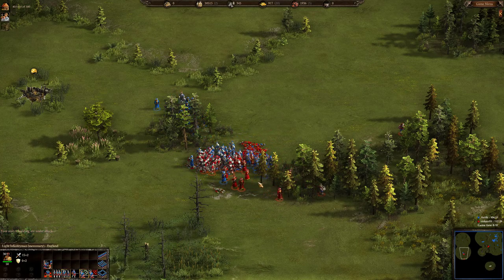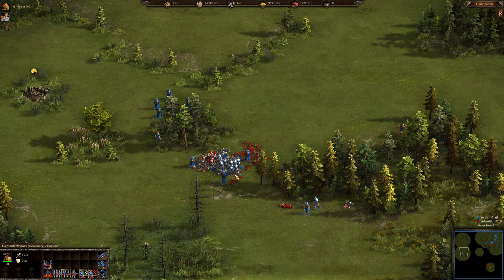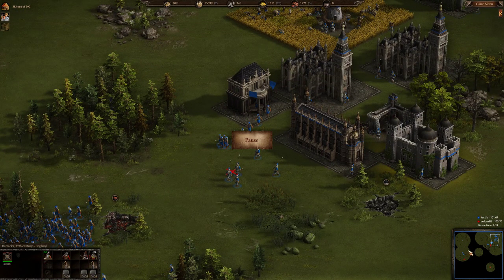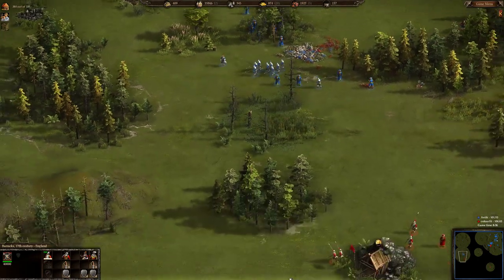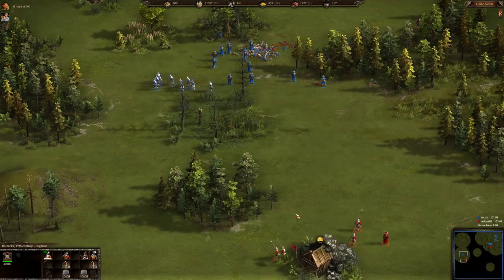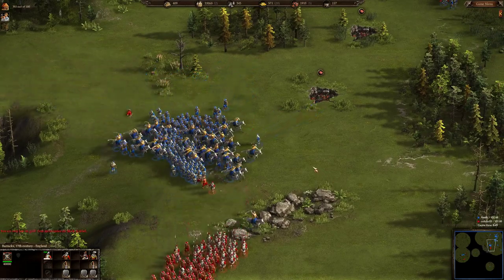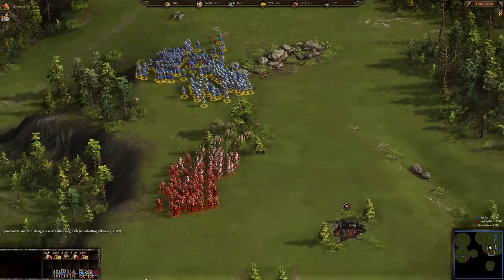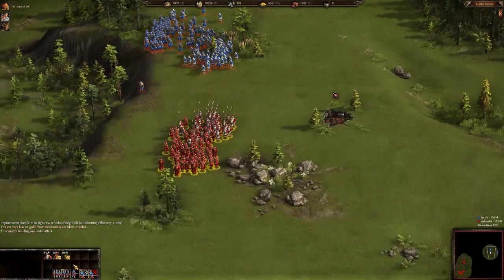Color Feed is directing his archers to attack enemy archers. Somehow Antique won this local fight, probably because Color Feed was not managing the micromanagement well and not all of his light infantry were attacking immediately. Another fight is coming and it's also not going to favor Color Feed — a formation of 72 pikemen and 72 light infantry will defeat the remaining 68.